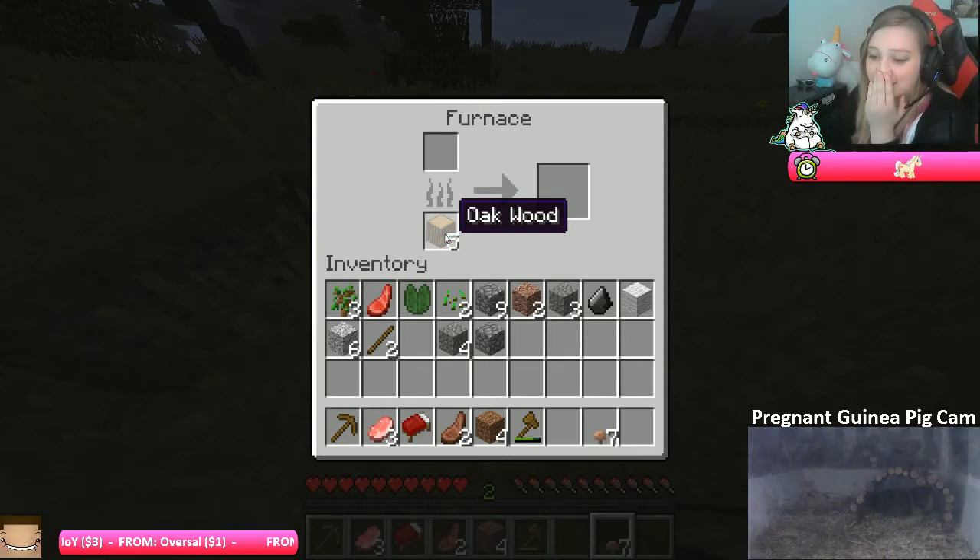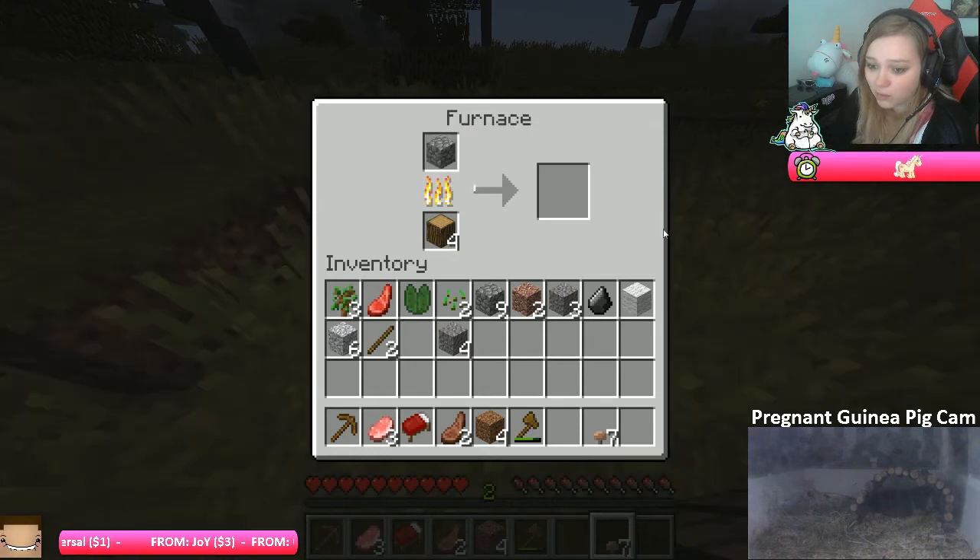Dina makes stone pickaxe! Yeah, but right now we're making something else that I don't know what it is. It's something I need because you guys have been yelling it in the chat all the time.